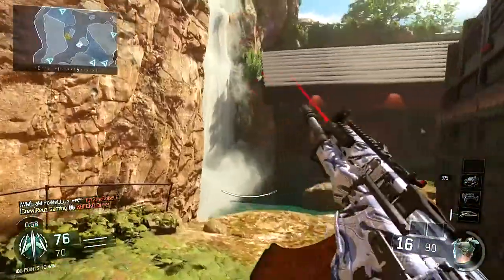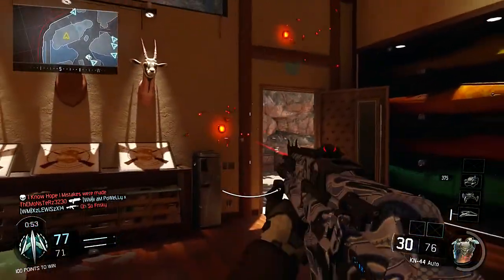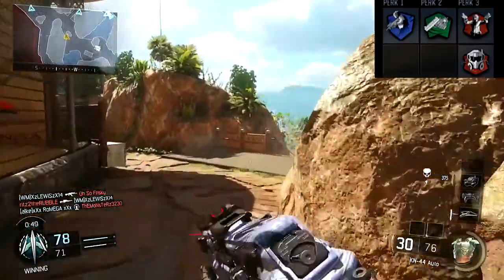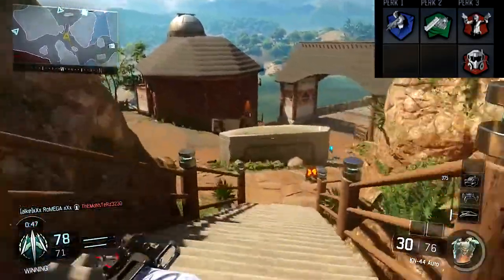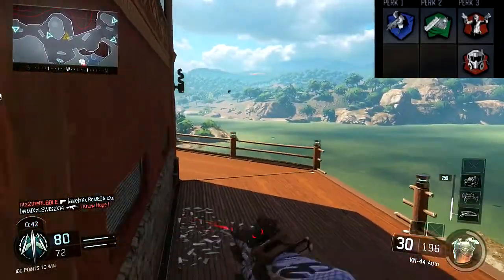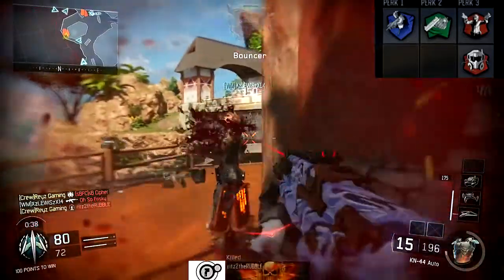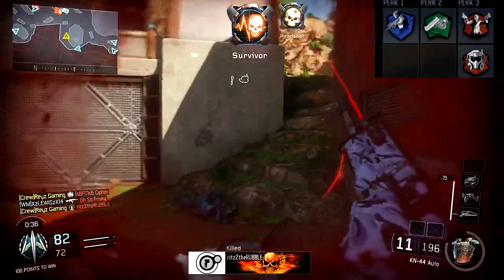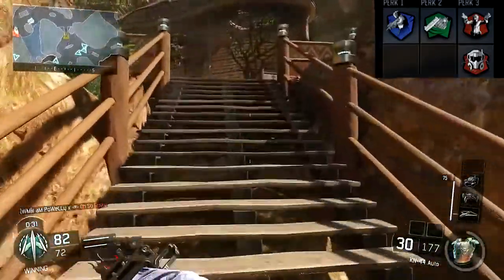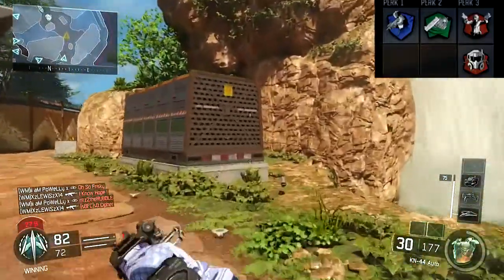We're not gonna have any secondary, any lethal, or any tactical. We're immediately gonna jump into perks. Perk one is Ghost — if you don't have Ghost, another perk I recommend is Flak Jacket. The second perk you're gonna want is Fast Hands; this way your weapon aims faster from sprinting. So if you do want to actually aim in and fire instead of just hip firing, that will come in handy, and it also pairs really well with the Quick Draw attachment on your gun.